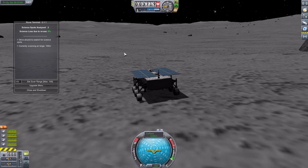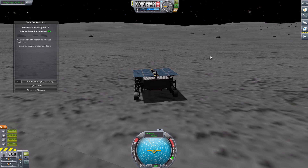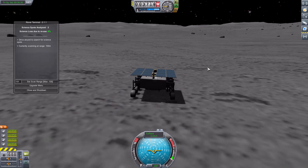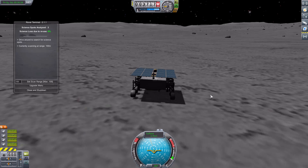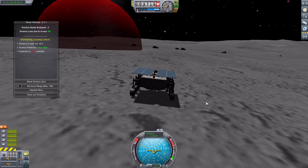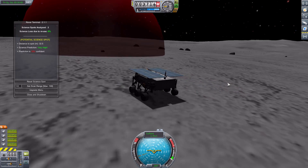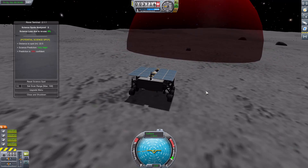You really don't want to go for normal or low unless you're desperate for science. It's all a balancing act of what you think is worth actually going for. I really enjoy that it adds an interactive and engaging element to science where you actually have to make the choice: do I want to research this, or move on to something else? This only works for rovers — you have to be a rover and you have to be on the ground. Even if you are a rover but you're in atmosphere, you won't be able to scan. You need rover wheels actually touching the ground.